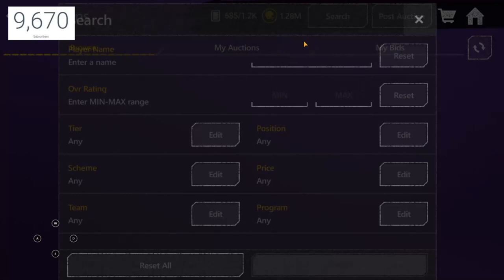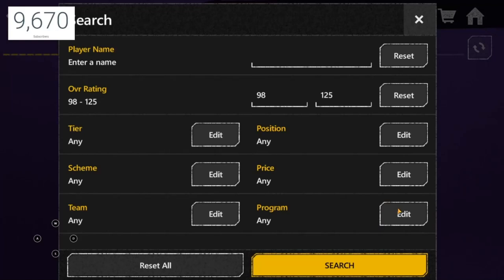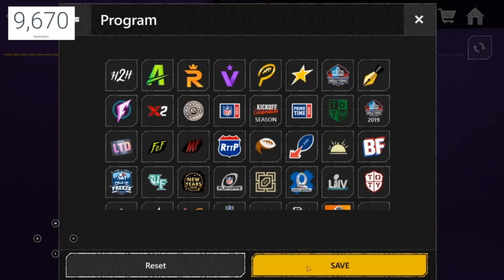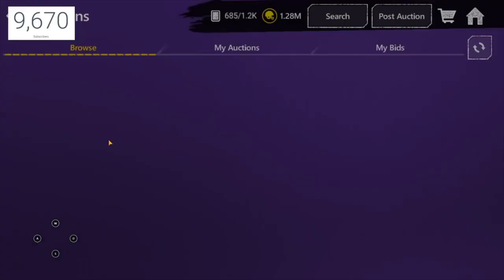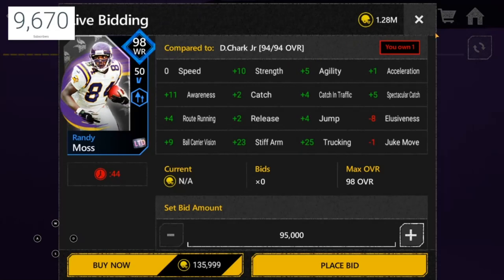How do I want to filter this? I think I should start off by filtering 98s and then filter promos or programs. What program is the easiest to pull? I think NFL 100. I'm gonna go through all NFL 100s first — actually, no, I'm gonna do positions. I'm gonna start wide receiver.